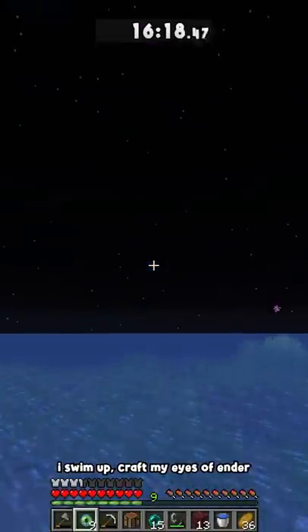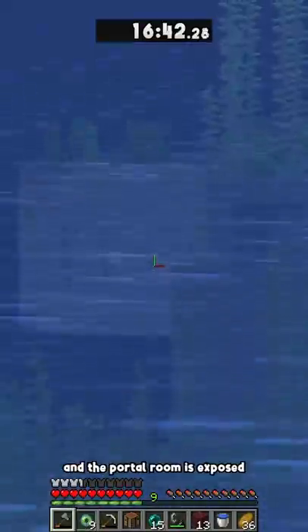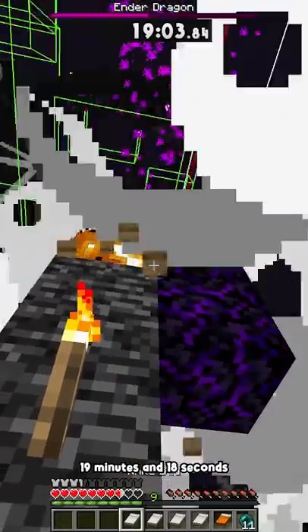I spawn underground. I swim up and craft my eyes of ender. I find the stronghold shortly after — the portal room is exposed — and I kill the dragon in 19 minutes and 18 seconds.